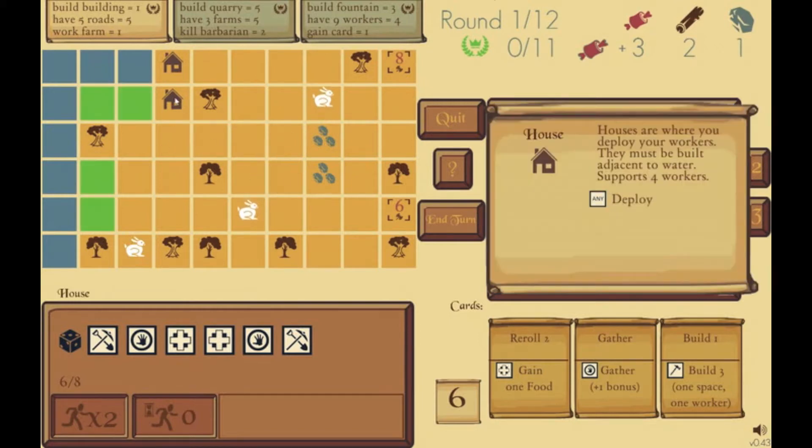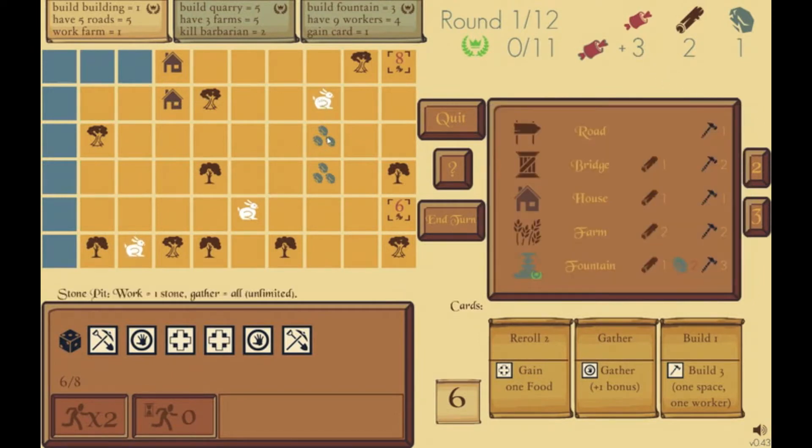For example, this is a house, this is a tree, rabbits, stones, and over here are barbarian spawners. All of these different things on the board you can interact with using your dice, which are workers. This is your pool of workers right now in the bottom left. Each of these dice is a basic peasant, a basic worker.